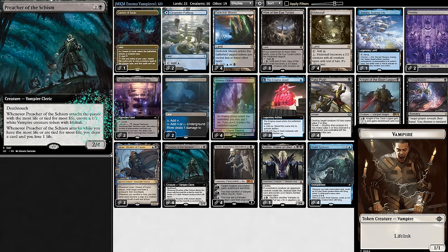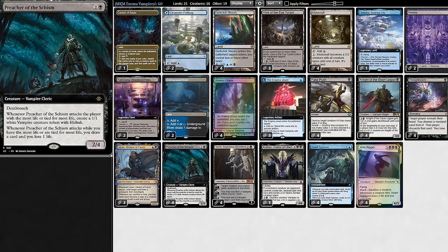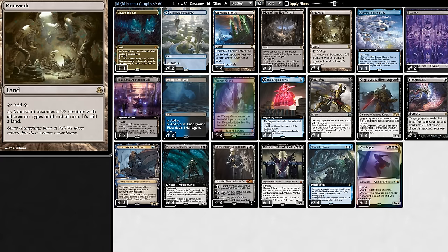As a backup vampire, we have Preacher of the Schism, which knocks out tokens and draws cards. So even though we're primarily about activated abilities, we still have enough room to spare for vampires, mainly because we have so many lands with activated abilities.